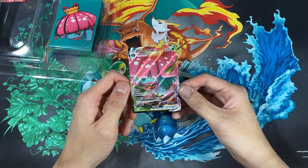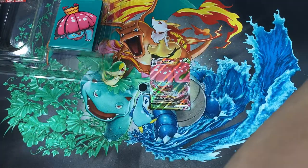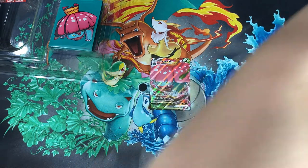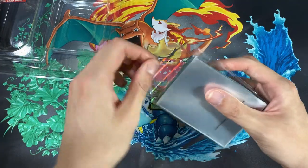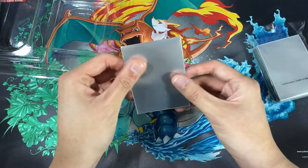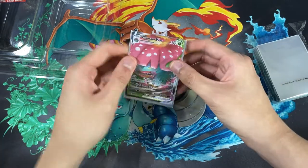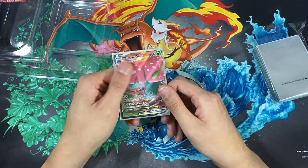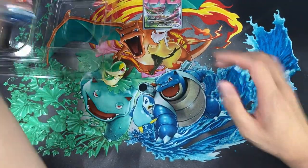It looks pretty good. I'm a little low on energy — it's just because it's very late. I don't want to be too loud. I'm going to use this card sleeve for the Venusaur — it's only right. The card sleeve is a little bit matte and cloudy, not like the other ones. It's okay, but we'll just leave that here and begin with the pack opening. The back looks nice, but unfortunately it's not as clear as when you get it from the elite trainer box.